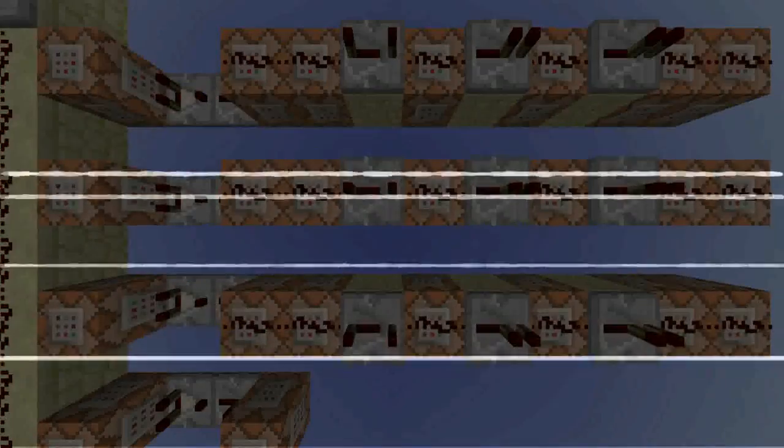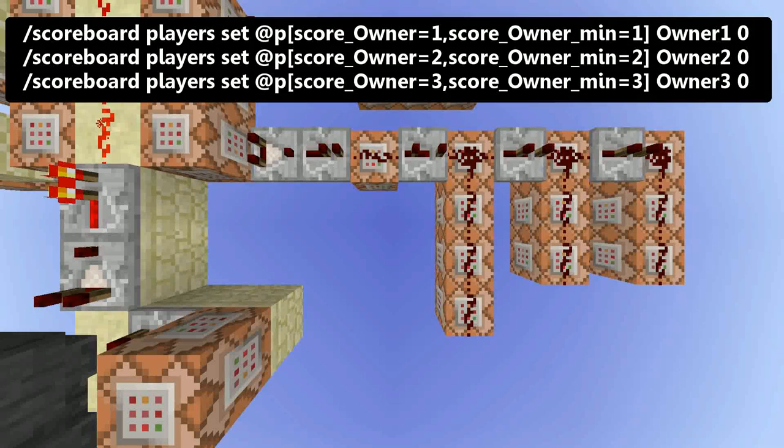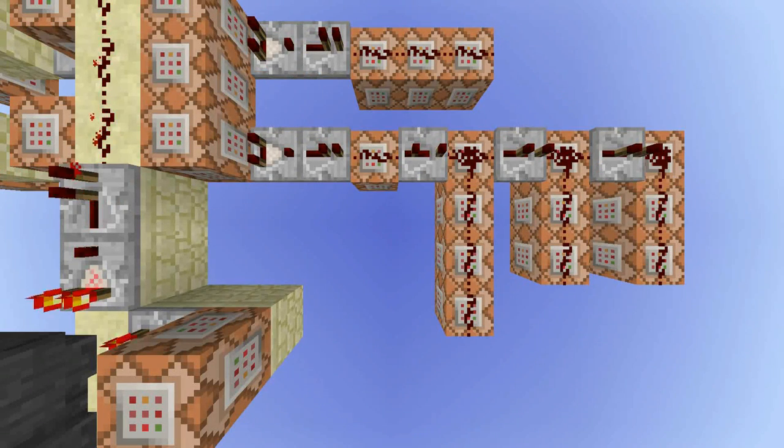Now let's jump back a little bit. If you exit the ATM, the objectives owner 1, 2 and 3 are set to 0, but only if the owner score matches. For example, if owner 1 enters the right code, only the owner 1 objective is set to 0 and not the others. Then the score from money gets added back to the owner whose score previously got set to 0. And last but not least, the money and owner objectives are reset to 0 and the sidebar display is cleared.